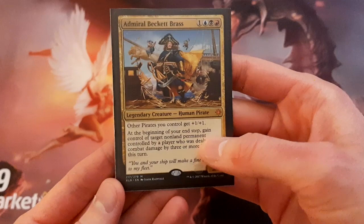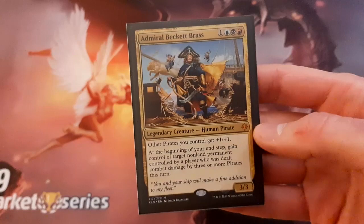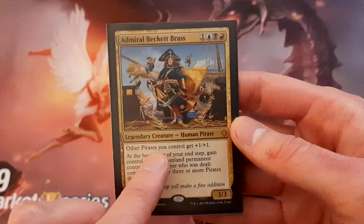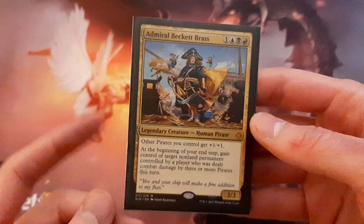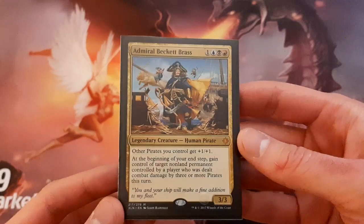And also, at the beginning of your end step, gain control of target non-land permanent controlled by a player who was dealt combat damage by 3 or more pirates this turn. The first ability is cool, but what I'm playing this for is mainly the second ability. You can take control of any non-land permanent, so not just creatures, but the damage has to be dealt by combat damage. What we want to be doing is putting a lot of evasive pirates into play and attacking one opponent with 3 or more of them each turn. If you can attack 2 opponents with 3 each, so at least 6 pirates, that would be cool too, but I don't see that happening too often.